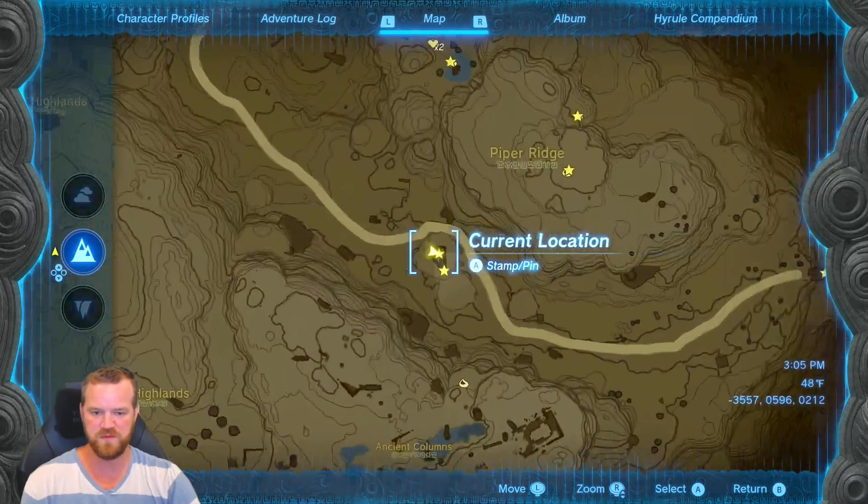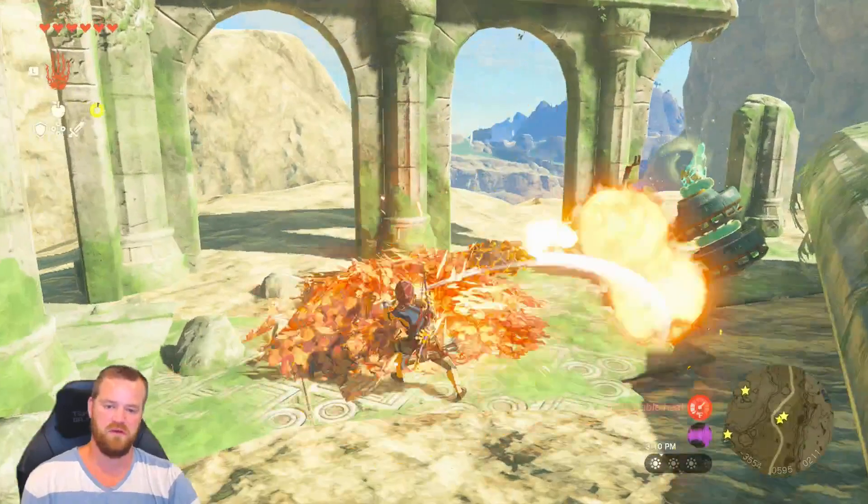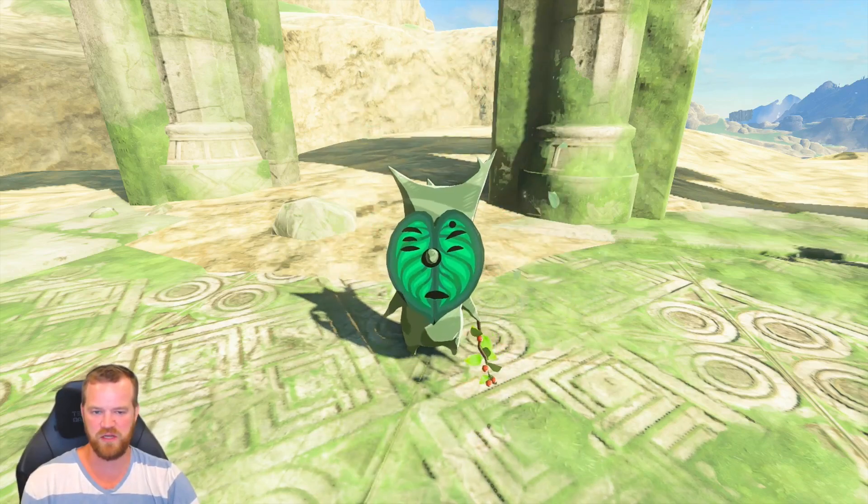South of Piper's Ridge there's a big pillar with a ruin on top, and there are some leaves with a rock. Burn the leaves, pick up the rock, and you get your Korok.